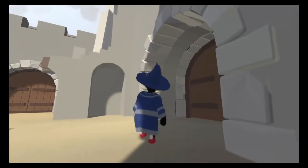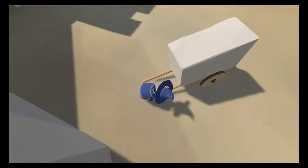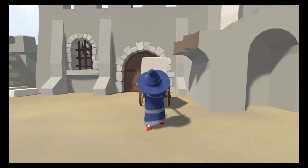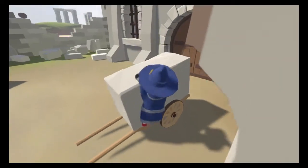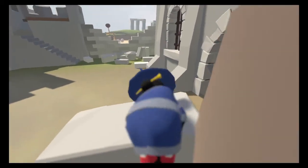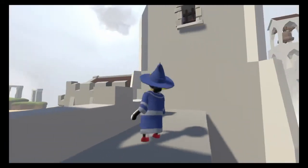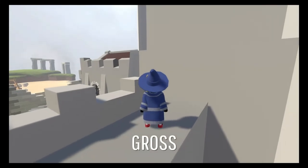Alright, so we gotta get above this wall and we can use this push cart. I'm a strong wizard! Okay, I missed. Okay, yep, there we go — that's the ticket. So we're up on the castle walls.